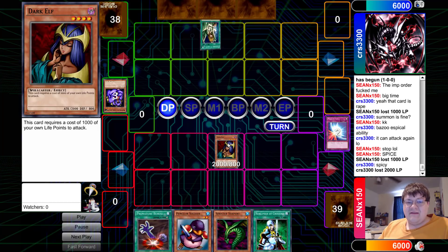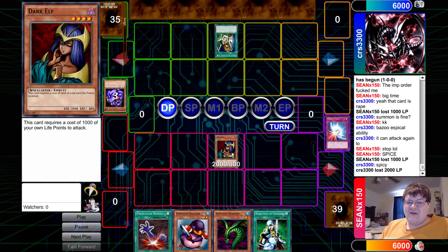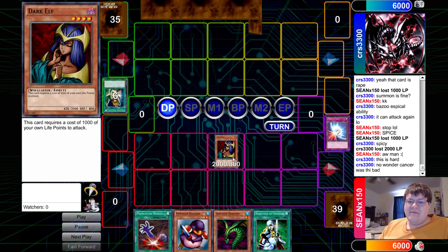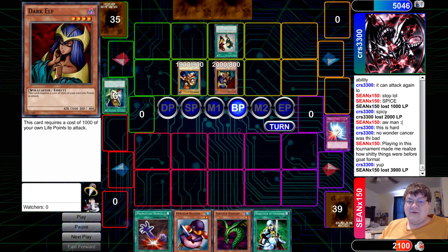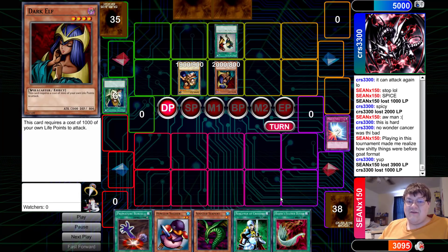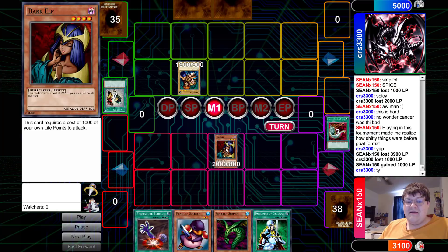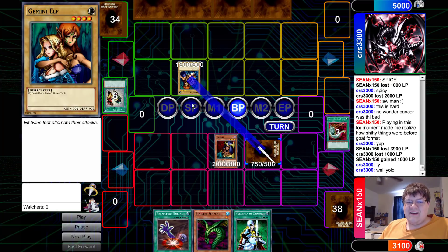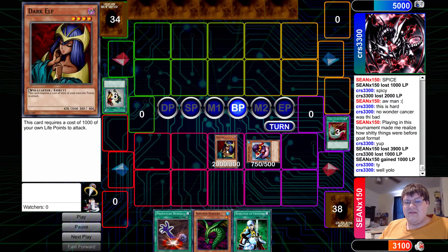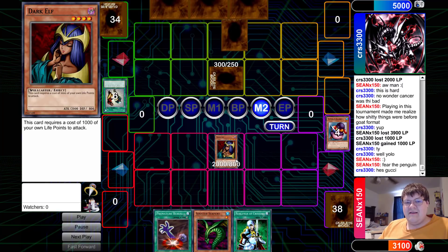Dark Elf coming down. I talked about the biggest strongest normal-summonable beater, but Zanbara the Dark and Dark Elf do exist in this format — both cards you need to know exist. Feather Duster on the topdeck for the clear-off, freeing up my boy. When you have the biggest beater on the field, what do you care?